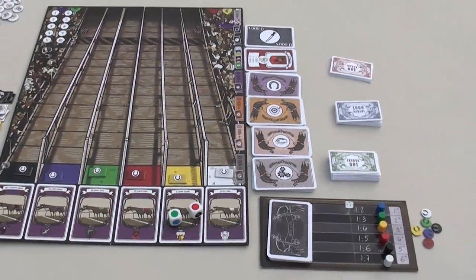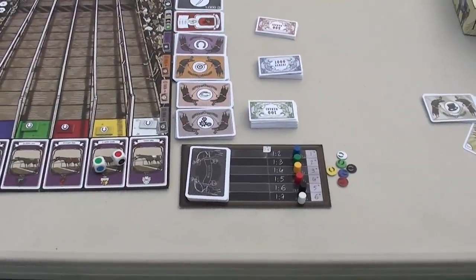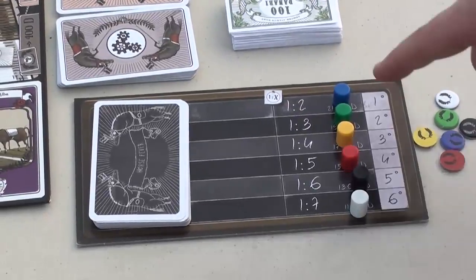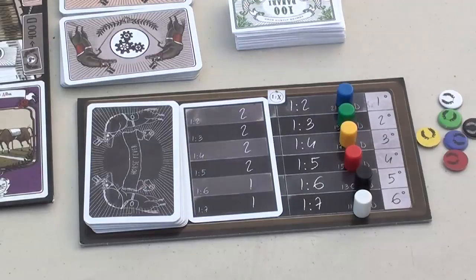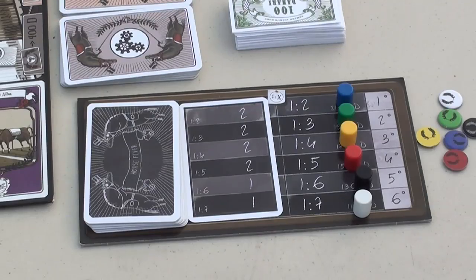All the games use the horse race, and I'll quickly explain how that works. There's a smaller board over here that shows you the current odds for each horse — very simple odds: one to two, one to three, four, five, six, and seven. At the beginning of the game the odds are determined randomly. The way a race works is you turn over one of these cards and place it here, and it shows you how far each horse moves. For example, the top four horses move two spaces and the bottom two move one.